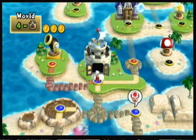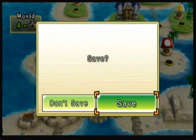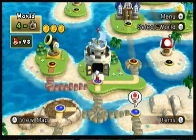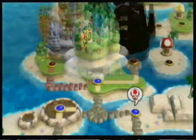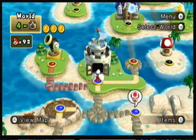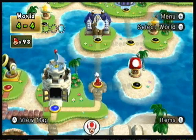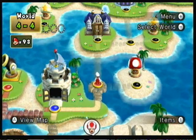Let us just move on to the next level, which is 4-4. Then we have a ghost house, and after the ghost house we have another level, and then after that I believe it's the castle. So we are almost done with this world. Just three more levels and a castle, and then we're done.